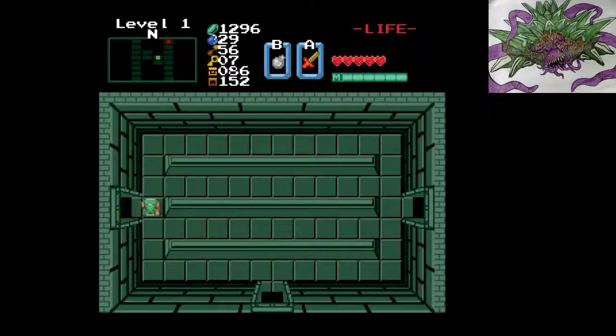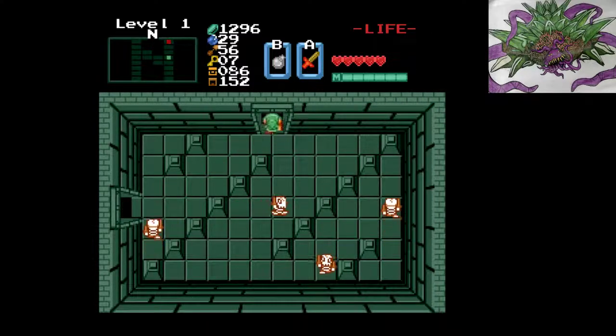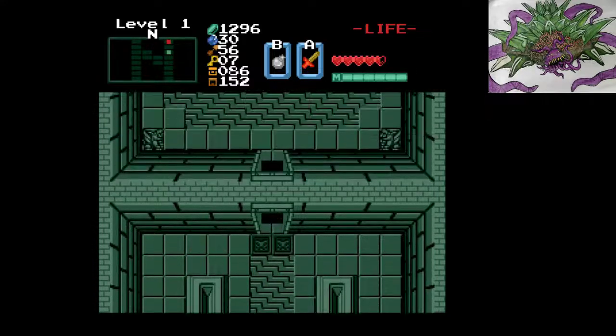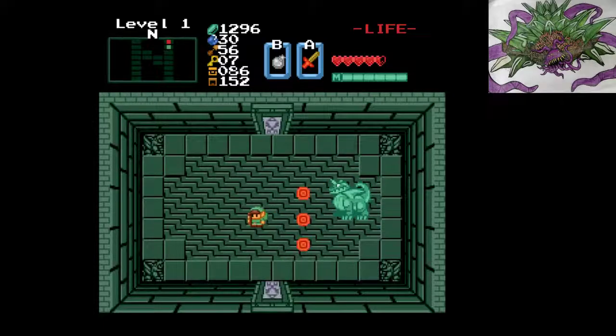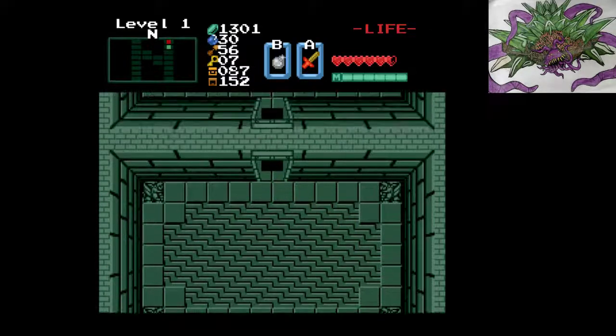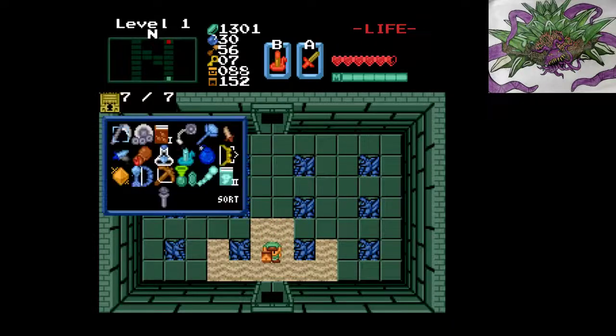There we go. Nice. Let's see what we have to face — a lock with menace. Finally another heart and Den's Fire. Very expensive. Well, that's that one done.